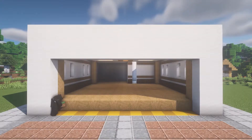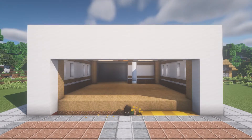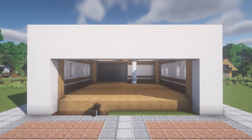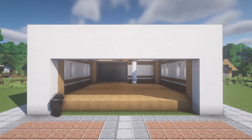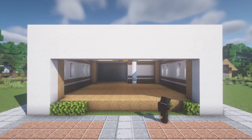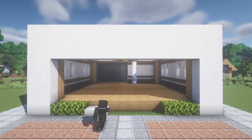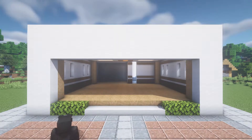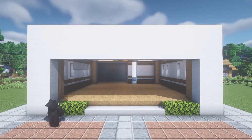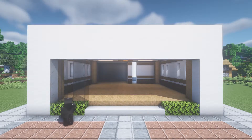Doesn't this look very realistic? This has a very strong feeling of a real-life place for me. Now we're gonna replace this line with grass. We're gonna put three leaves here — also at this side — then put smooth quartz slabs at the bottom here.